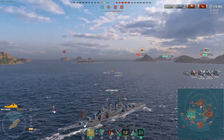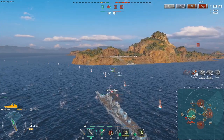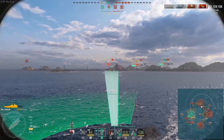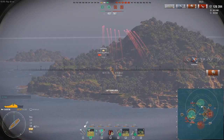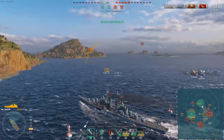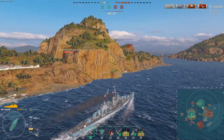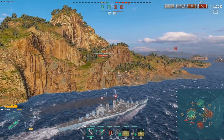The enemy Yamato at full HP makes a big mistake here — instead of pushing around the corner to defend his B cap and go for Hexo, he turns in and goes for the channel instead. Meanwhile the Hindenburg is just sitting and reversing; Hexo dealt about 15k to it. His Kremlin and Hindenburg are stuck in the A cap, of no use right now. Hexo secures B and goes for the Yamato who has been spotted heading into the channel.